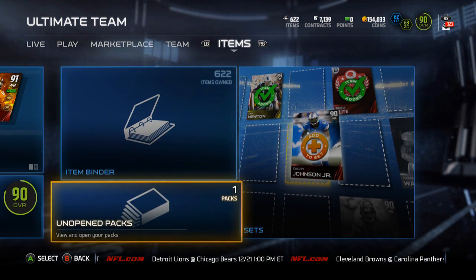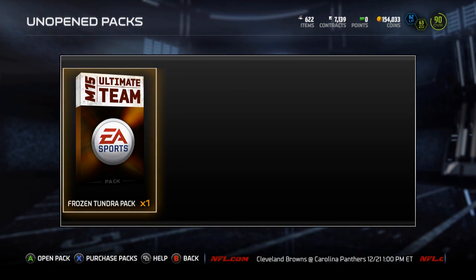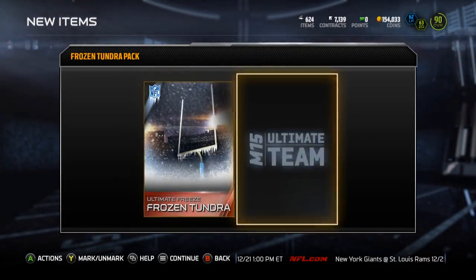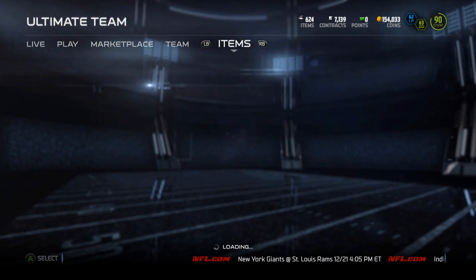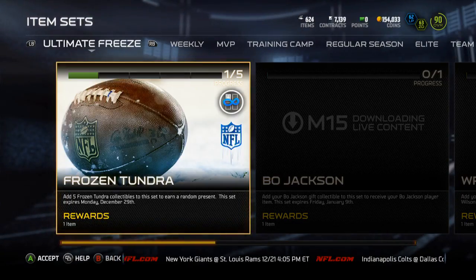What is up guys, it's Nick and today this is kind of a mish-mosh random video — there's gonna be a bunch of different stuff in it. First up, the new solo challenge gives you two frozen tundra collectibles. Probably would have been better just to sell them, but at this point I'm keeping them, why not.